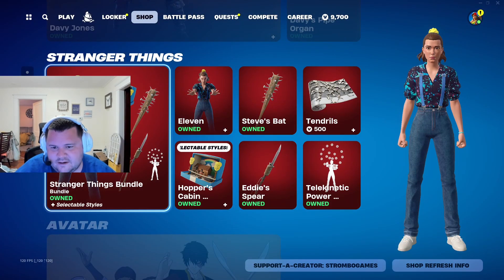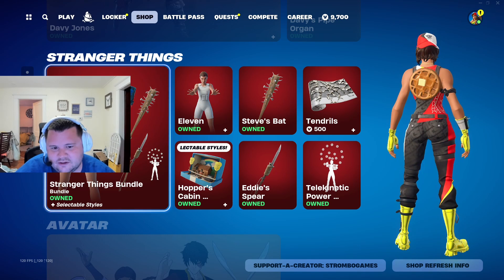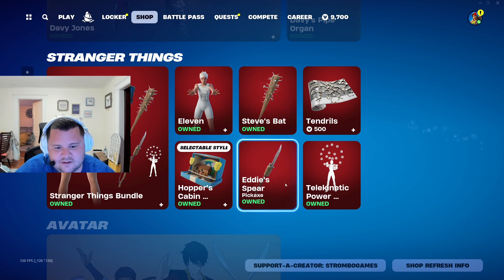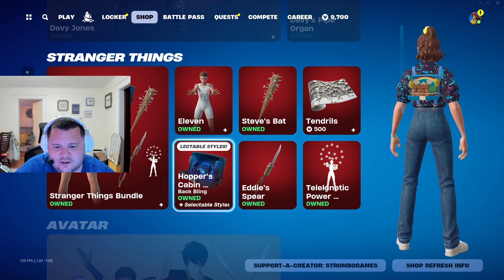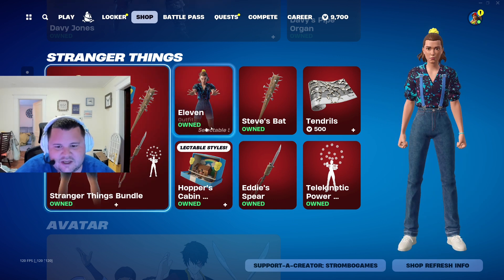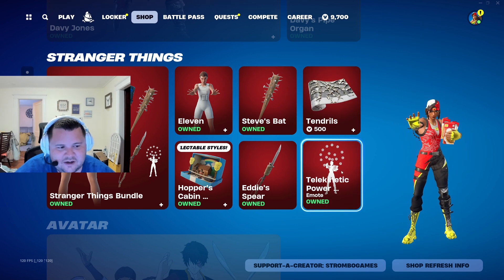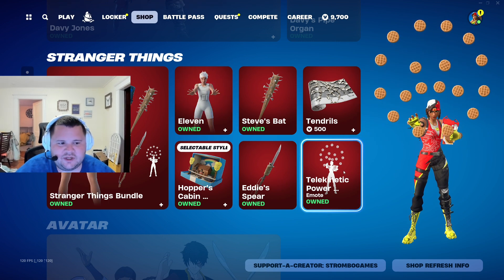And then how can you not get Eleven from Stranger Things with the bat pickaxe, Eddie spear, Hopper's cabin, the pancake back bling, and this emote of Eleven moving waffles. Pretty awesome stuff.